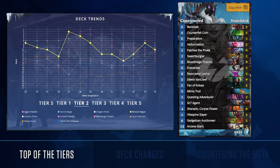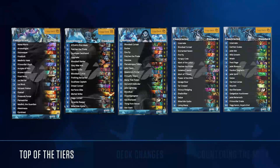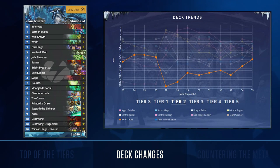Miracle Rogue suffered from the popularity of control mage and pirate warrior. It has taken a back seat this week as a mid tier 2 deck, along with aggro murloc paladin, leaving control mage, pirate warrior, token shaman, aggro druid, and jade druid as the top decks to climb with on the ladder.